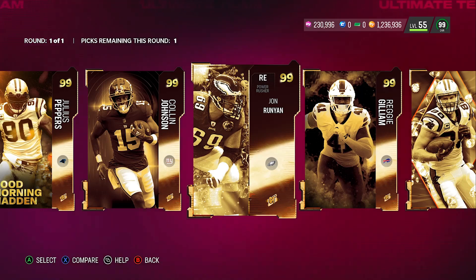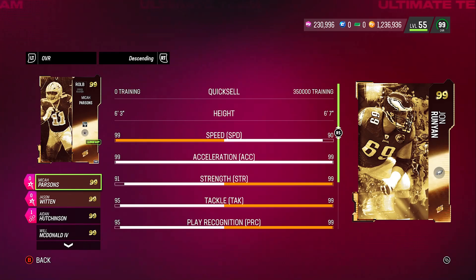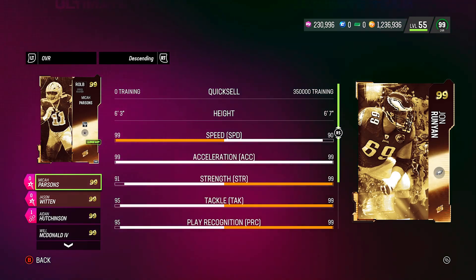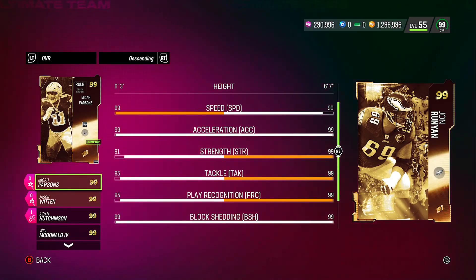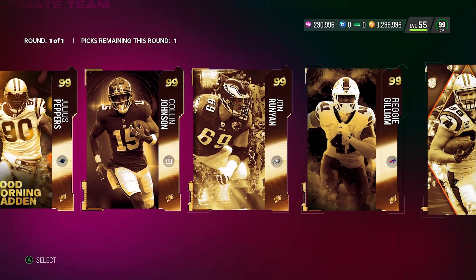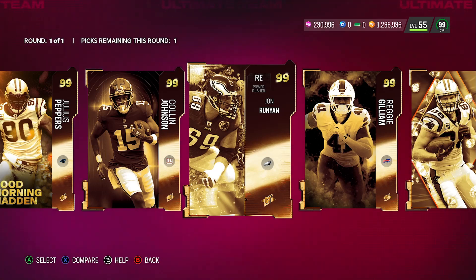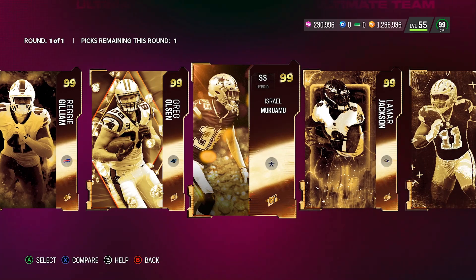John Runyon — I'm only showing this card because his stats were so insane I couldn't believe it. I was told by someone that he wasn't all that, so don't quote me, but look at these stats: 99 acceleration, all 99s — 99 strength, 99 tackle, 99 play recognition, 99 block shed, 99 power move, everything 99. Those stats are insane, so definitely worthy to at least look at.